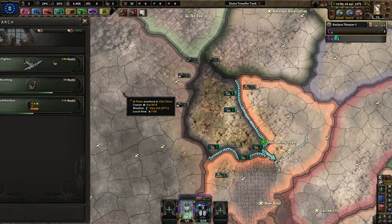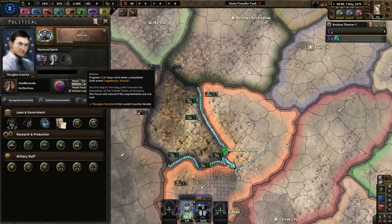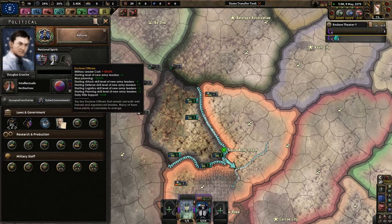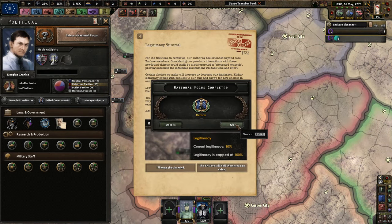Oh, let's get some planes — I love planes, even though I have no military factories to spend them on. Right now the popularity of the purist faction is going down, which is good, but it's going to ramp straight back up once the Enclave scientists and officers get active. Cool — reform.